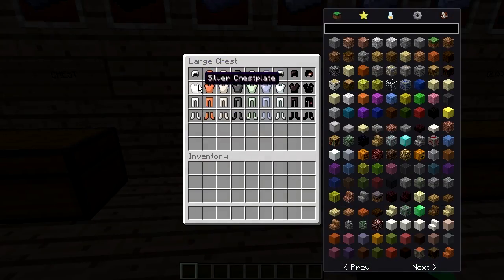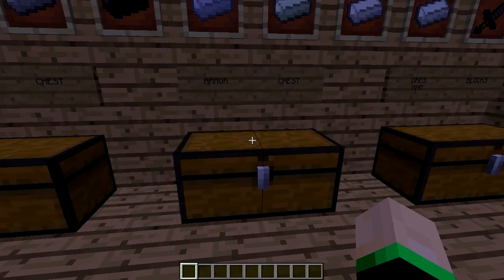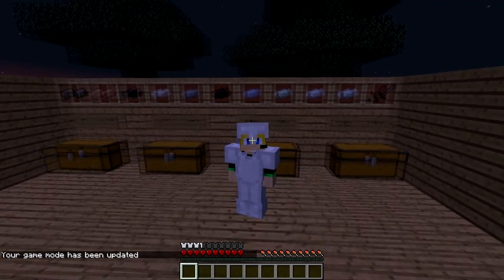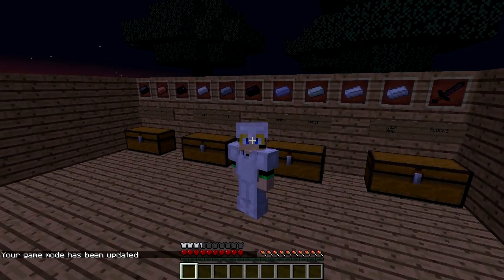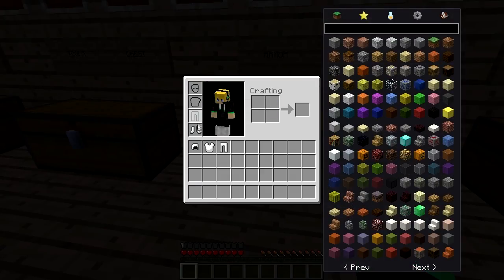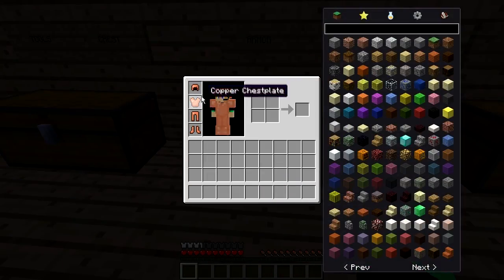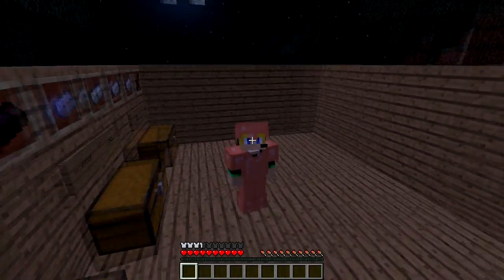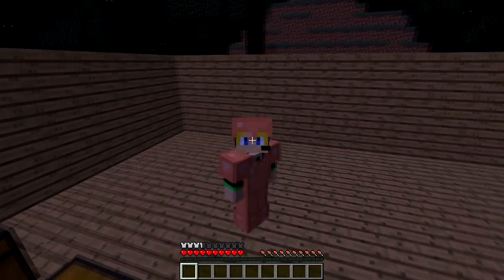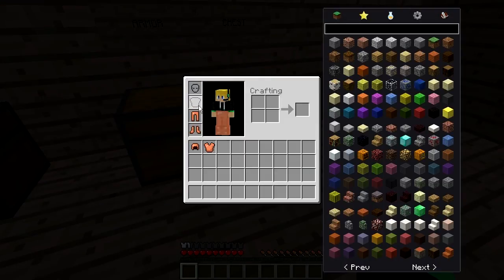So we have the Silver Helmet — these look okay. The Silver looks just like Iron Armor so you really couldn't tell if you were in a multiplayer world, but it still looks okay. After that we have Copper Armor. I think the Copper looks pretty cool — it looks like a pinkish brown, sort of a peach color, and I like it quite a bit.